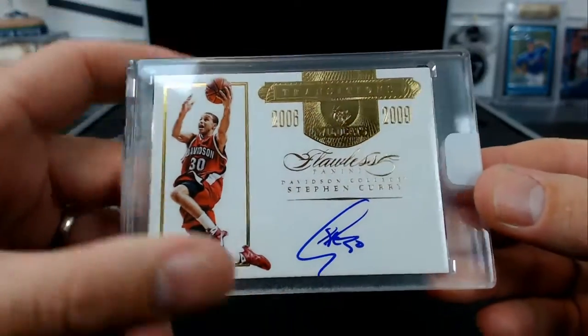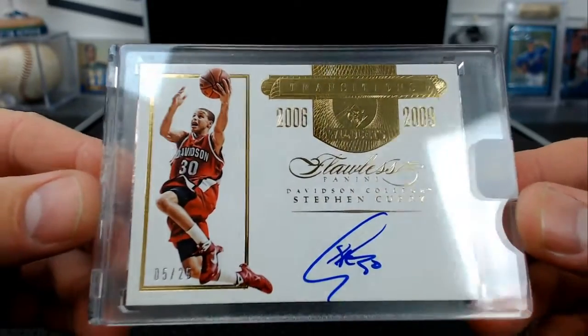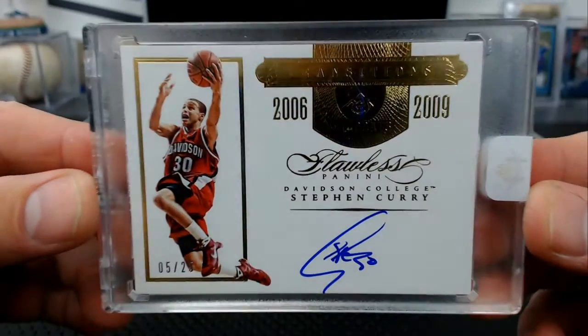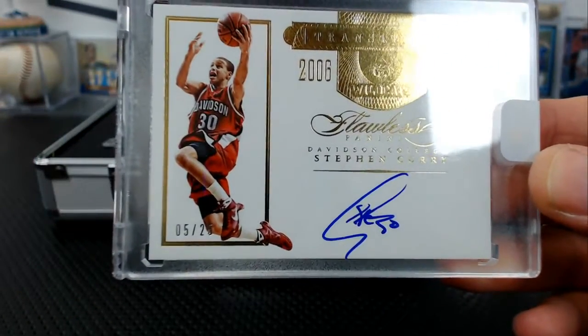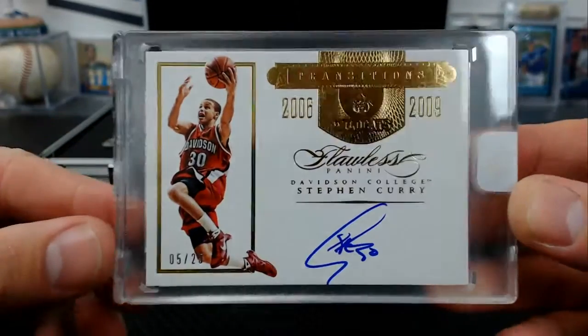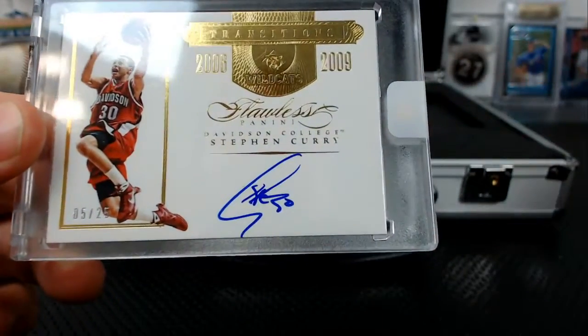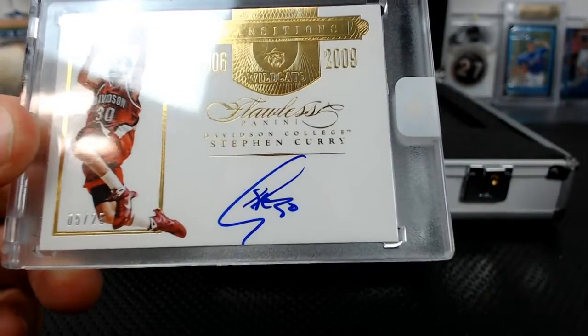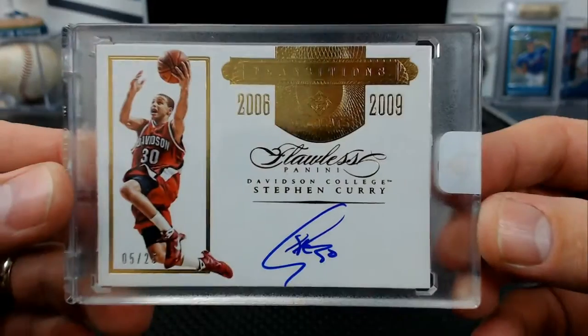And the main card — oh wow, how about a Steph Curry! Transitions, 2006 to 2009, 5 of 25, Steph Curry. That was a really solid box for being the second box of a case that had a Karl-Anthony Towns that everyone thought was going to be terrible. I would take a Steph Curry, a 1 of 1 Chris Paul, a Ruby LeBron James patch, and a Wilt Chamberlain diamond — jeez.